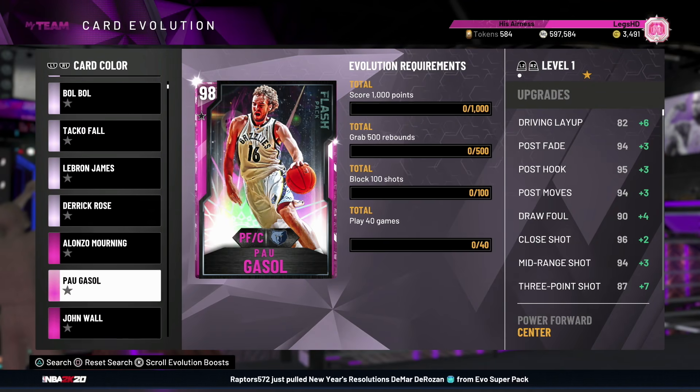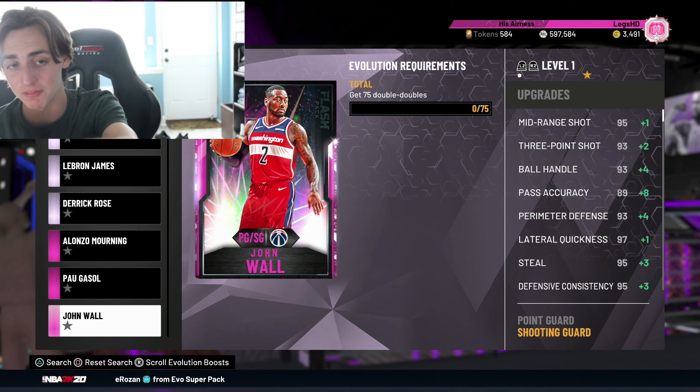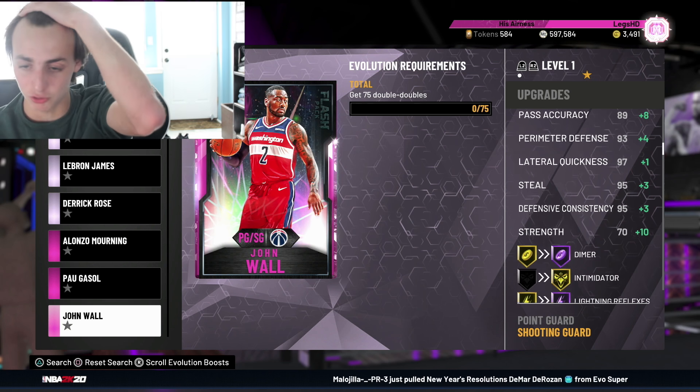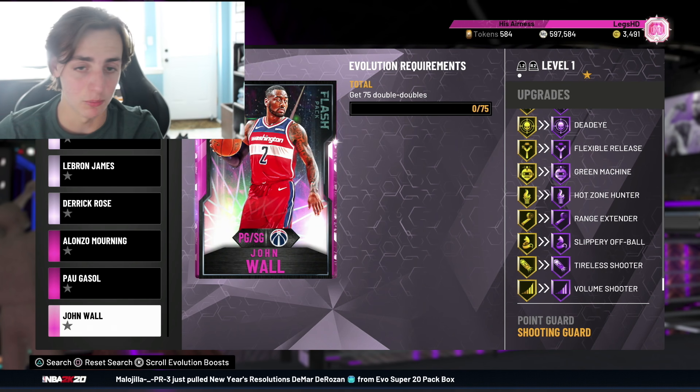The next one is this Pink Diamond John Wall. I really like this one. The only problem is the Evolve is like impossible — it's going to take forever. You've got to get 75 double-doubles. But if you're able to get 75 double-doubles, the stats speak for themselves — a bunch of new stats including Space Creator, Green Machine, and Hall of Fame Range Extender. Definitely a W.